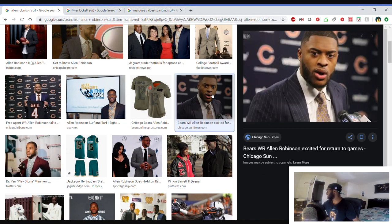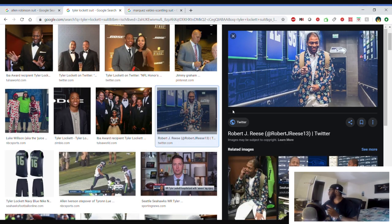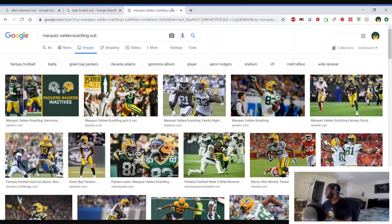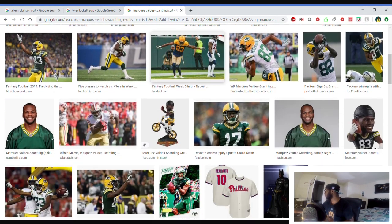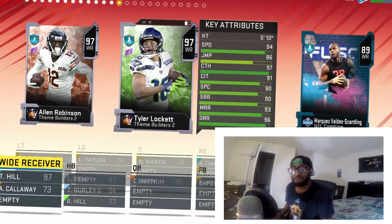Alan Robinson — nice drip, can't go wrong with the color choices. Tyler Lockett though — outside the box, that's why I like this guy. Very underrated player and I like his uniqueness. Marquez — can't find much on him. Two-man race — we're gonna have to go with Mr. Lockett, even though it was close.